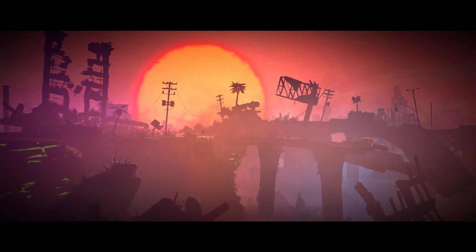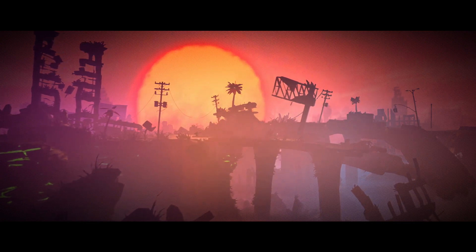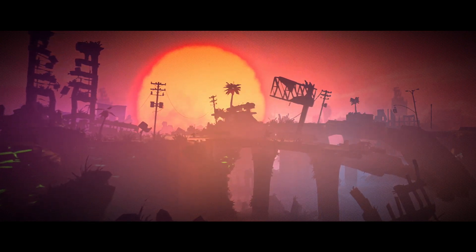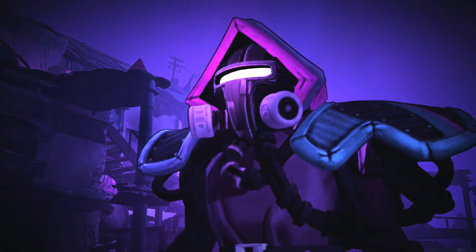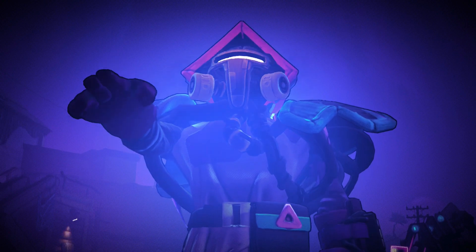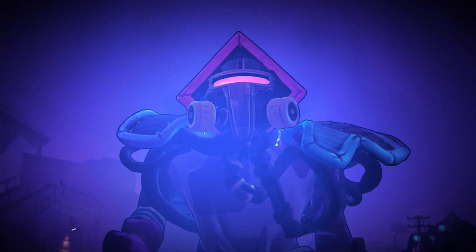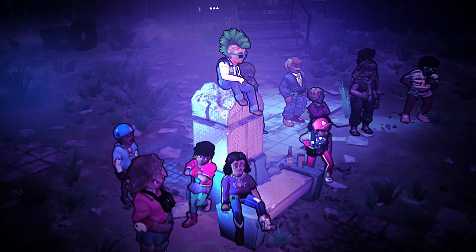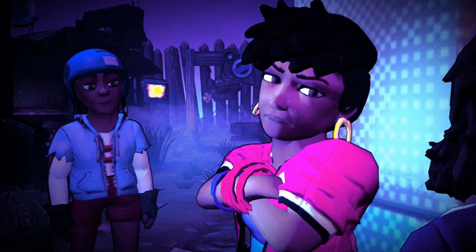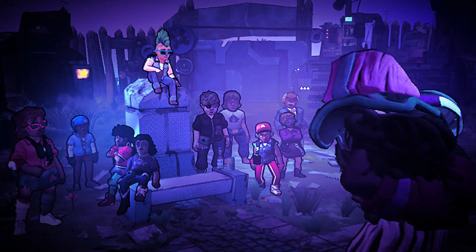RAD takes place on a post-apocalyptic Earth that's not going through its first apocalypse, but now its second, and it's up to you to take the planet back. You are soon informed on how dire this situation is — there's only a number of survivors left on the planet and the resources are depleting at a fast rate. So you nominate yourself to go through these radiation-soaked stages to try and save humanity. You know, no pressure or anything.